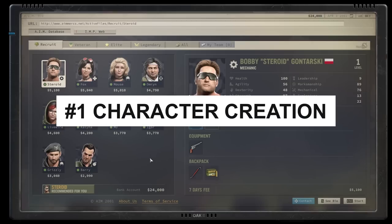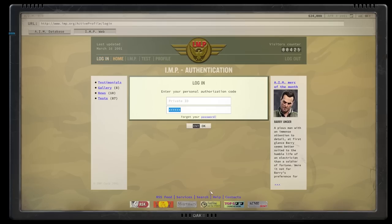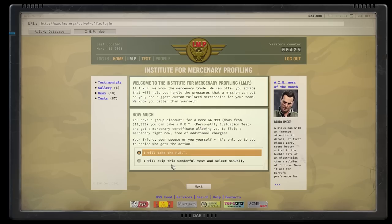So this is how the game starts — it directly puts you into the screen where you can choose mercs. But if you click on the IMP web login here, you can actually create your own character. This is major vibes from Jagged Alliance 2 — you have to take an actual test with bizarre questions and bizarre answers, and they brought that back into the game, but now it's a lot easier to just go in and do it.